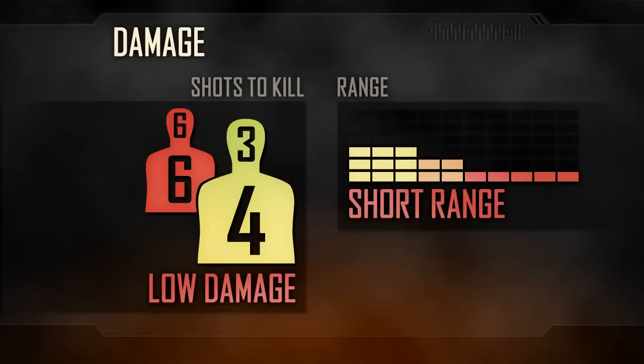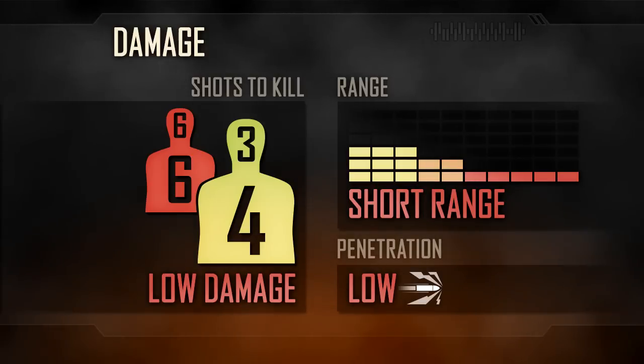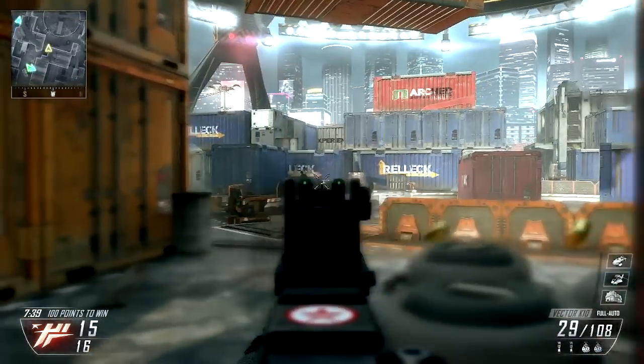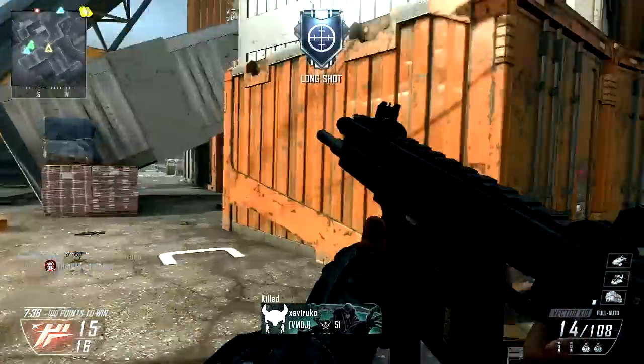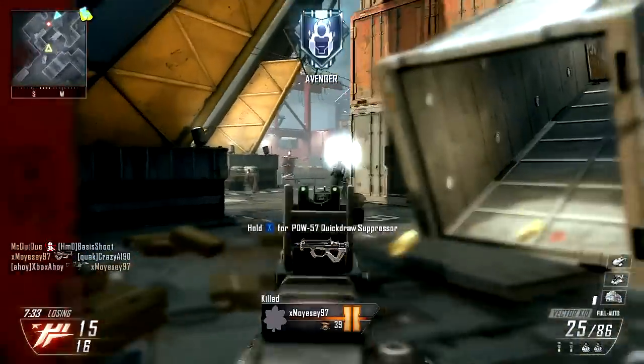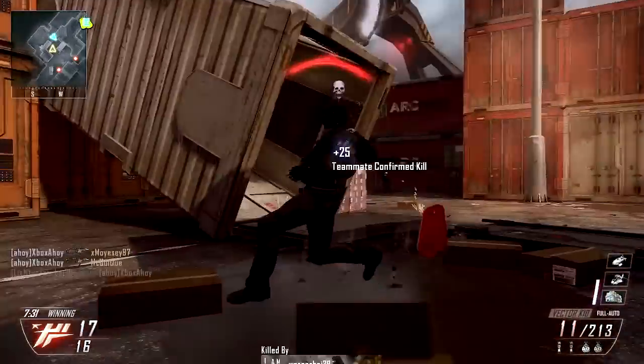In game, however, damage is low. You'll need four shots to kill up close, or three where one shot is a headshot. The Vector's paltry range means your damage quickly evaporates at a middle distance, where you'll need six shots to kill. Damage is not this weapon's strongest suit. Penetration is also low, as with most of the SMGs.